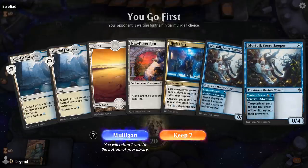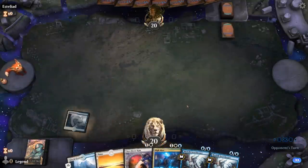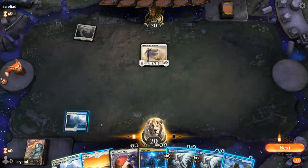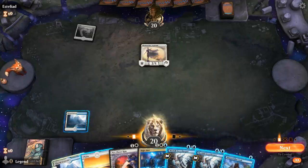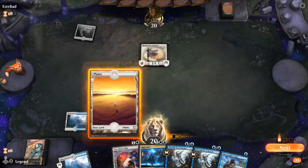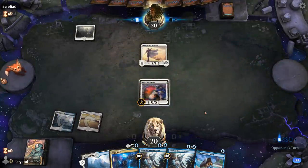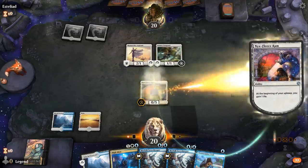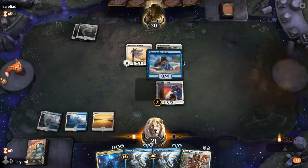Game two — we're on the play with a reasonable hand. It would have been nicer with a Hallowed Fountain or an Island, but I'll keep. I'll play the Glacial Fortress so that if I draw an Island I can go double Secretkeeper, which is better than one Nyx Fleece Ram. Considering whether to play the Ram or a blue one-drop, I'll just play the Ram. Opponent is on maybe a vampire deck or a white aggro deck. There's Huatli — I'll play a Crab and a Secretkeeper, and next turn we can start attacking.